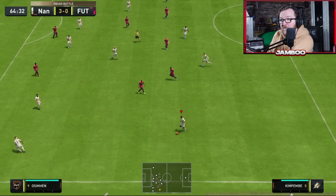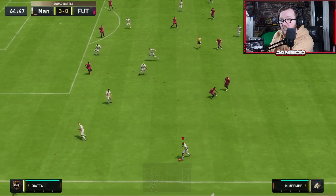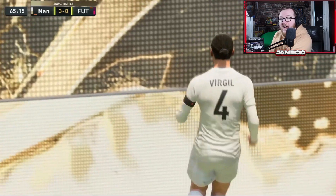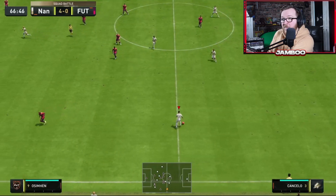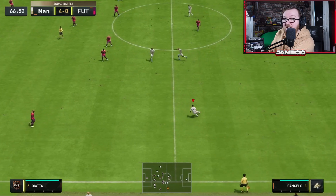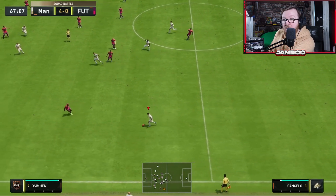You can see here we've got Virgil going again. You can just wait and wait and wait, and then send the cross over. So how do we actually do this? Basically, what you want to do is get the ball with your fullback. You want to look towards the center back that you want to go forward and press L1. That is going to send him on a forward run, and then the rest of it is just all about waiting for the perfect moment.